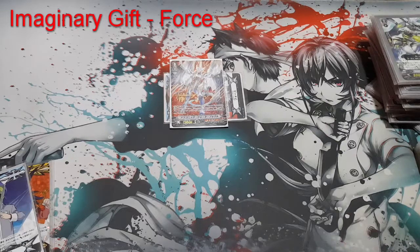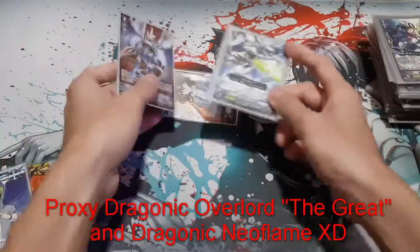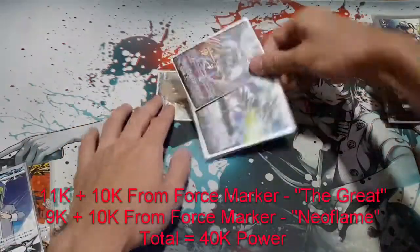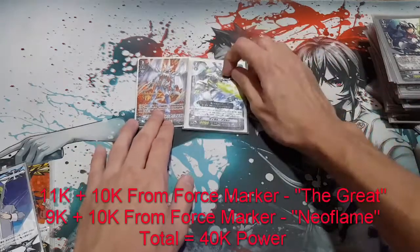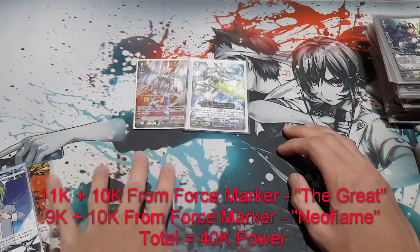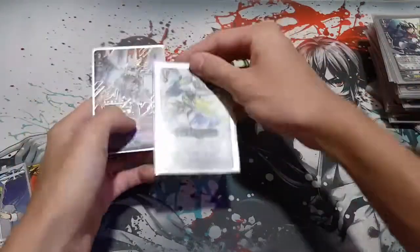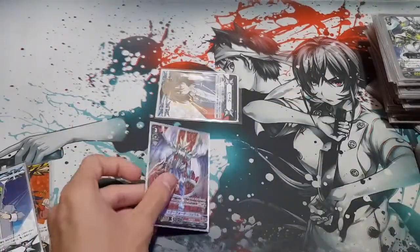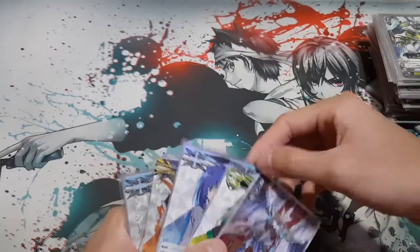This applies to premium format as well. If you're playing premium with Legion cards, the Force marker applies to the legion circle — so both your vanguard and legion mate gain the 10k. If you're legioning with 11k plus 9k that's 20k, and with both gaining 10k each, it's effectively a 40k attack hitting the vanguard. It's really good for premium, though I personally don't play premium because it gets expensive with Silent Tom combos and other broken combinations.